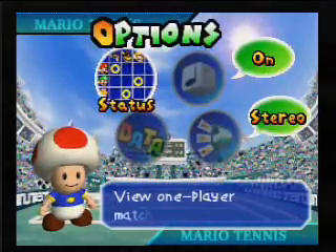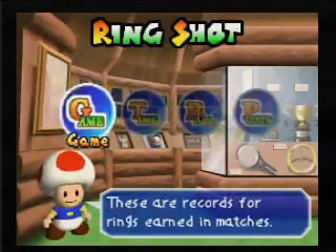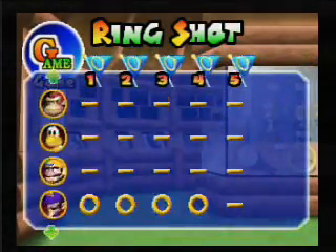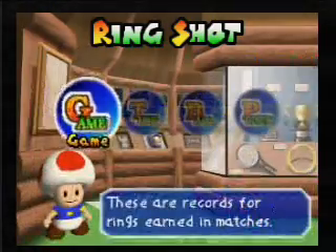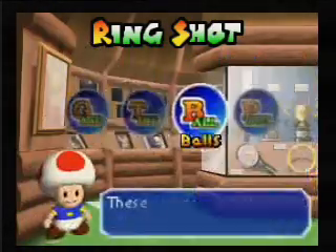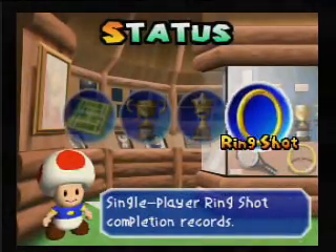So let's go into the options and look at status. Let's look at Ring Shot. As you can see, Waluigi has four — I was practicing as him. I'm just kind of extending the episode at this point.